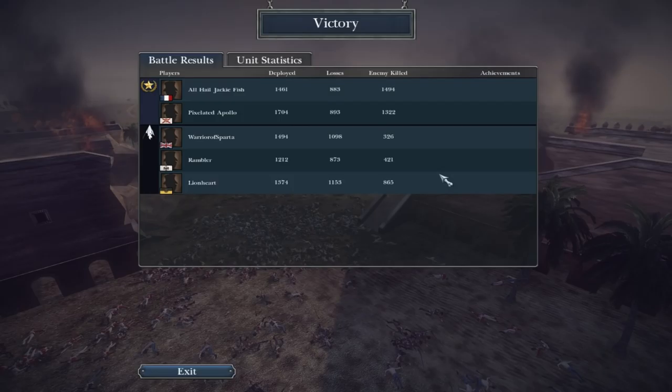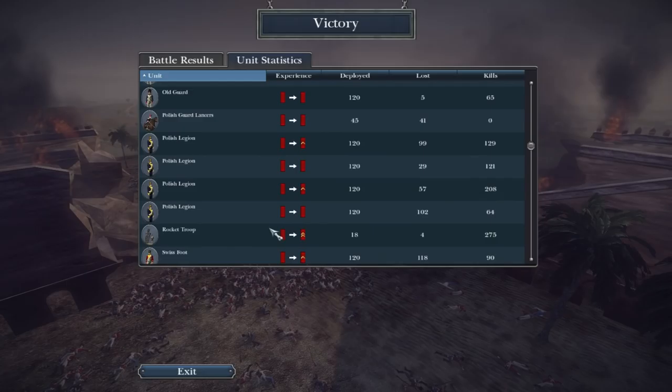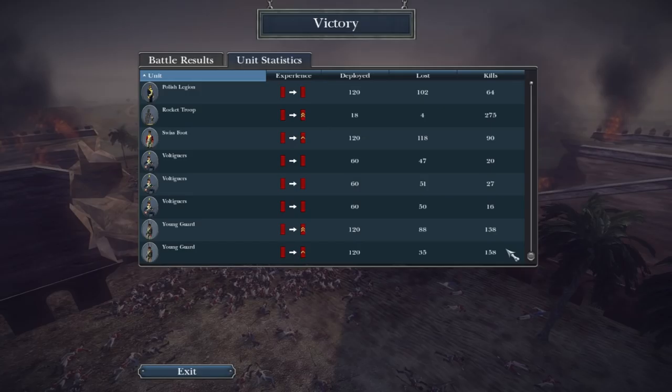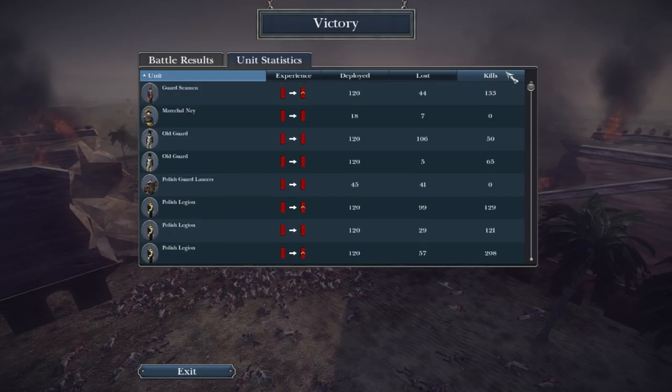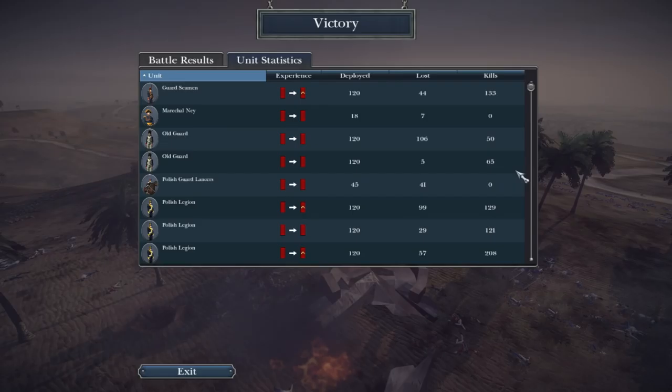I hope you guys enjoyed this Napoleon online battle — I think it might even be my first online battle on Napoleon. Let's look at the stats: I killed almost 1,400 to 1,500 and only lost 800. Viva la France! Apollo also killed 1,300. Warrior Sparta had a really tough time moving his men from that ridge — they were exhausted. The Rocket Artillery was really the MVP — it forced them to attack us when they could have just waited a little bit longer. Lionheart killed 865, making up for his allies.